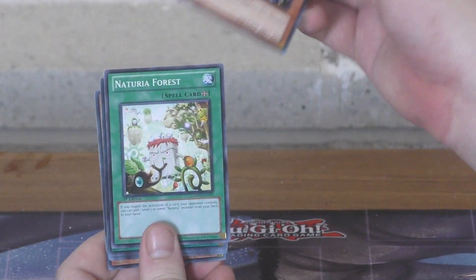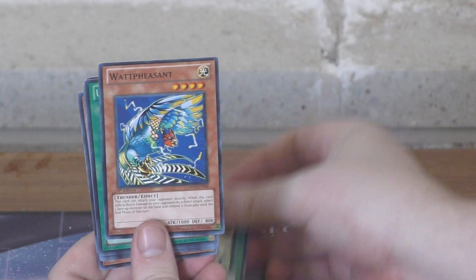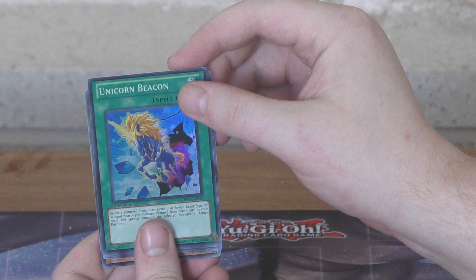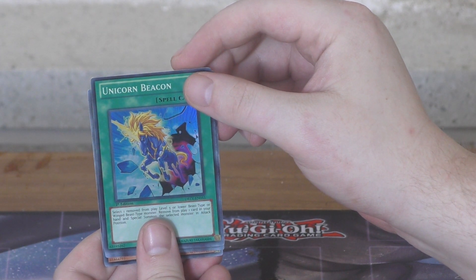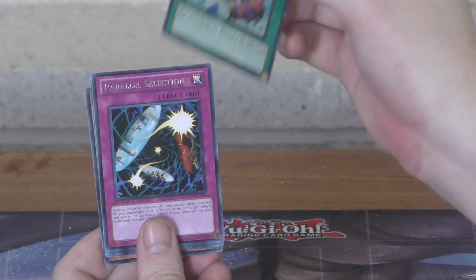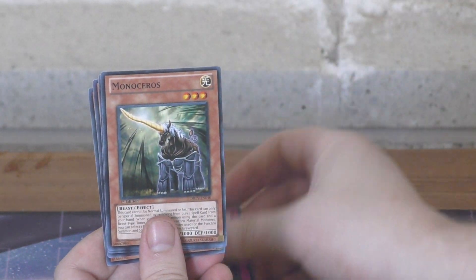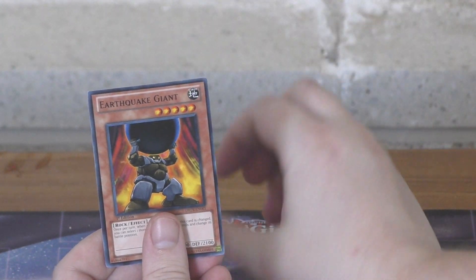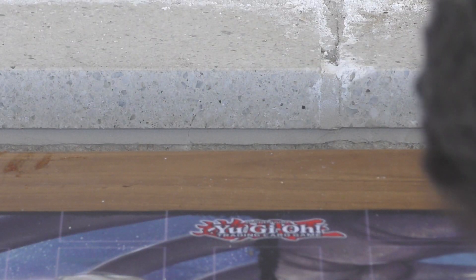Next pack gives us Rhinotaurus, Naturia Phalanx, Wild Pheasant, Unicorn Beacon, and another very nice print — Lightning Triathlon, Matthew will know about that one. Also Parallel Selection, Monoceros, Beast Rising, Lock Cat, and Earthquake Giant. So a very nice start on Mati-K's side with that Scrap Dragon — let's see if we can top that.